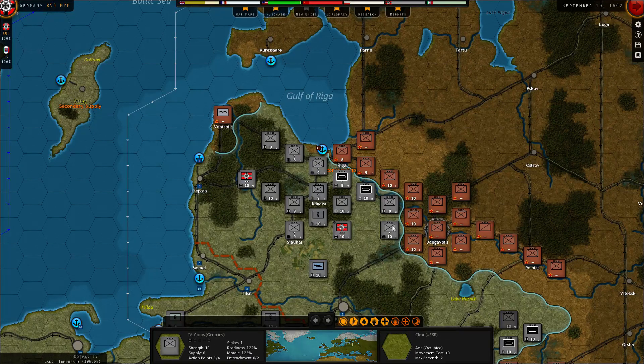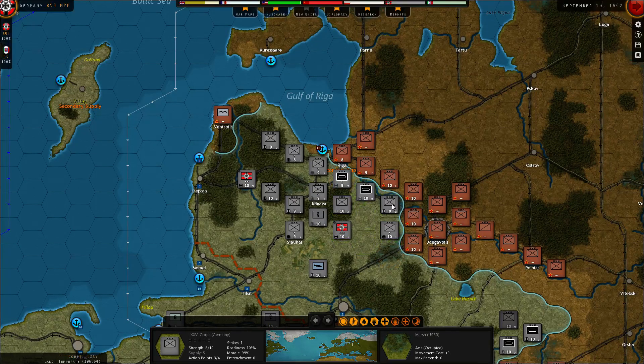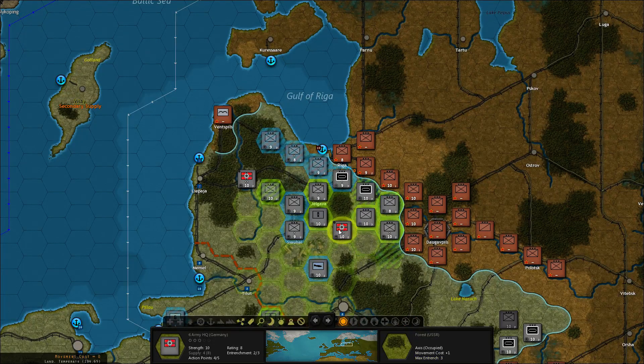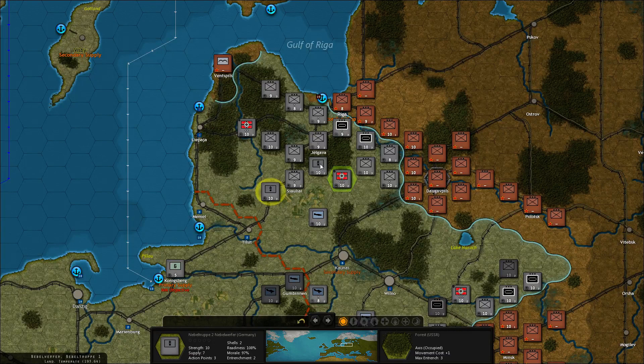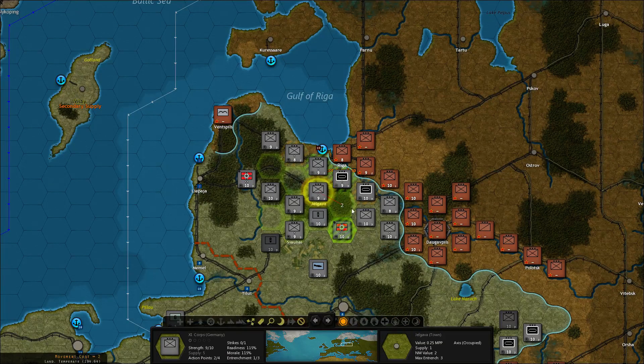This one can't do anything — why not? Supply is five. Did they move? No. We want the artillery closer, so we gotta move these guys out of the way. How far can it go? It can go up to here. Let's move the artillery — it can't move at all. We want it here. This one has moved; start moving it this way. The rest will upgrade or replenish whatever they need.